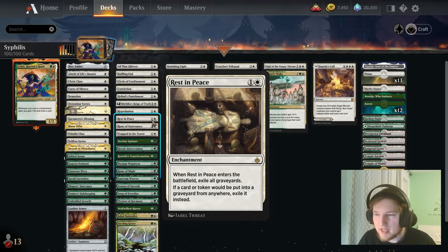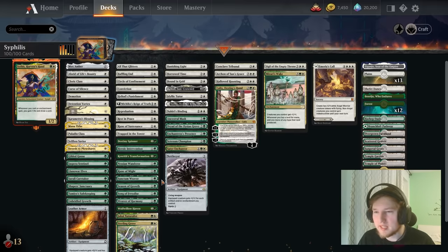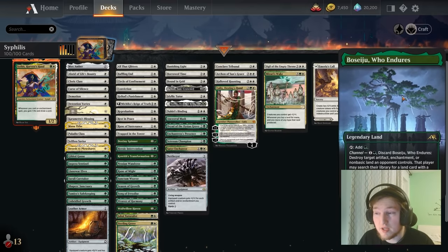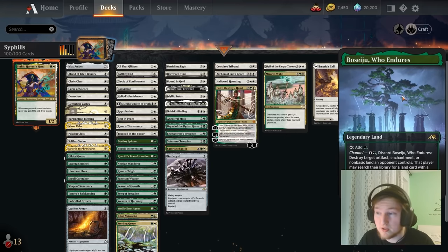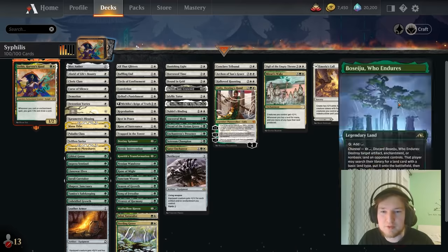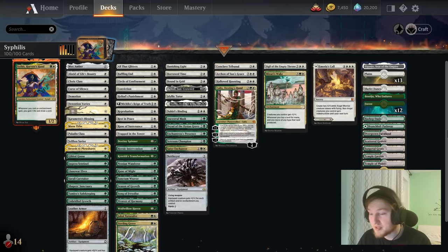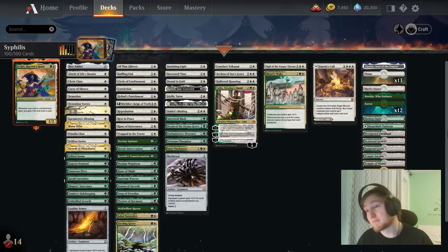Overall, the deck got some great upgrades. Busseju Who Endures is especially insane in the mirror match — basically 1-mana destroy the opponent's commander, which is absolutely crazy. And Ganyo Seed of the Empire is basically free to play in this deck — you can just replace the planeswalker and you're fine. Let's jump right into some gameplay and see where this bad boy is going nowadays. Does it win all the games again, or maybe it starts losing? Who knows?